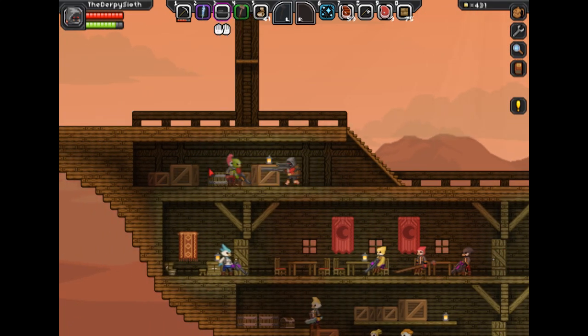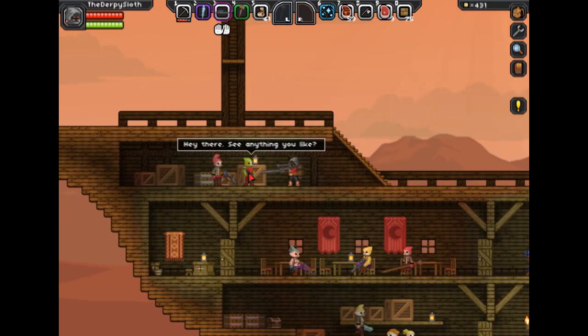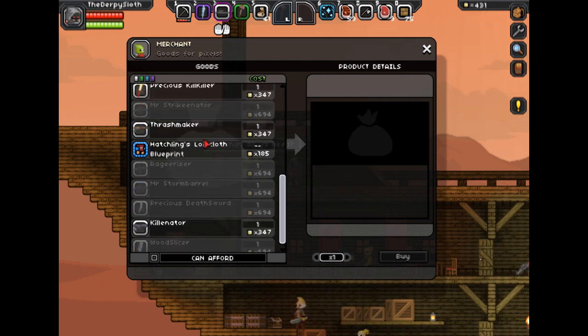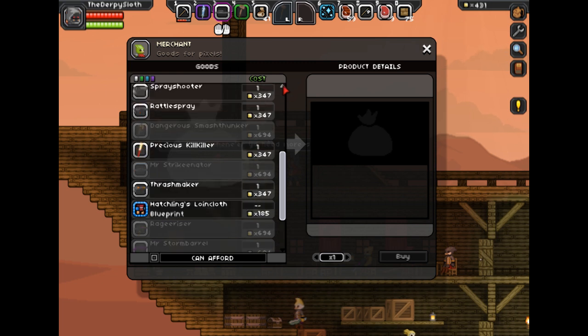There's gonna be some stuff in these crates, but it's one of these guys — just press E on one of them, and you're gonna see this shop that I'm in right now. It costs pixels to buy these guns, so make sure you have pretty much a lot of pixels and that you don't die on the way there.